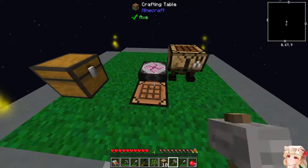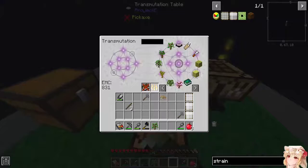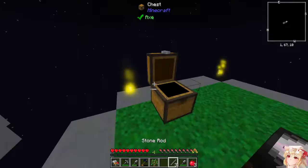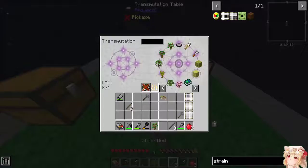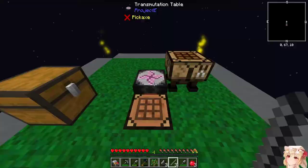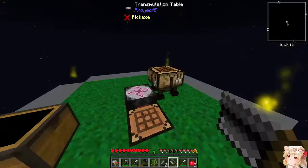All right, there we go. Two of those should be more than enough. Oh, I need a saw, not a hammer! Dang it. Let's make nine pieces of flint — there we go. We can turn that into two saws, which should be plenty to make three strainer boxes for now.